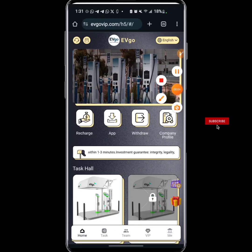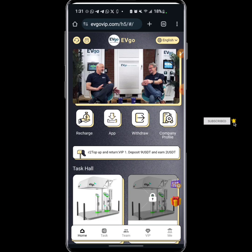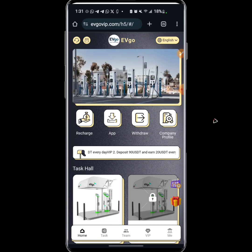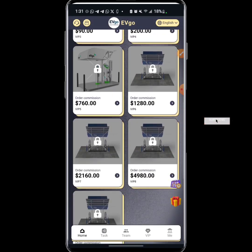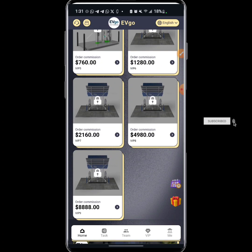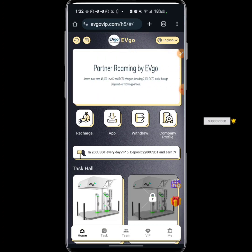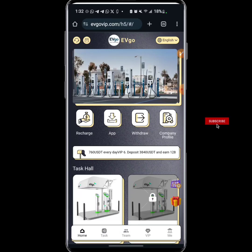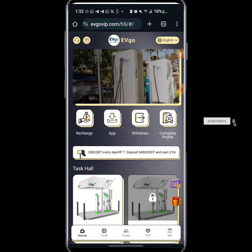Okay guys, this is the Voice of Money Media again. In today's video I'm going to be showing you how to make up to 2 USDT from this platform. I've been posting a lot of websites like this platform and a lot of us have benefited from it. This is a new opportunity which you need to jump on. The name of this platform is FGO VIP dot com. If this is your first time on my channel, don't forget to like and subscribe and turn on the notification bell.